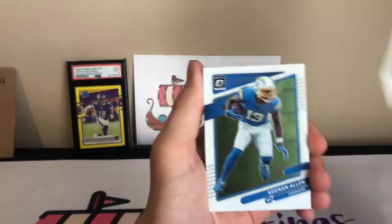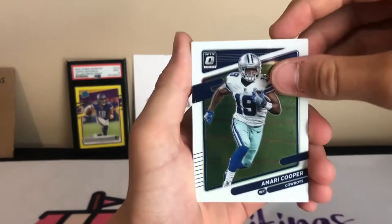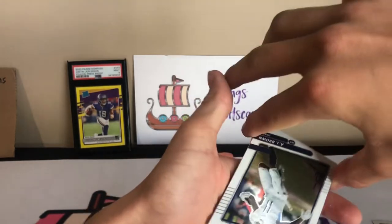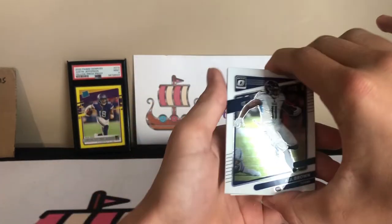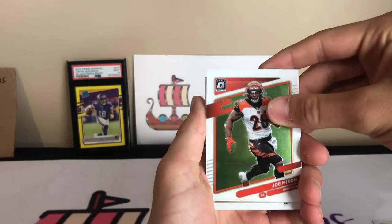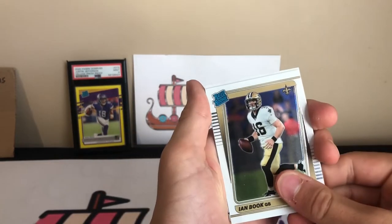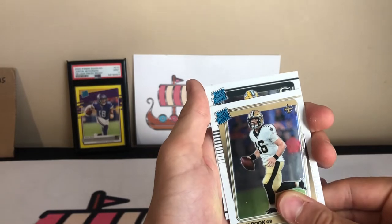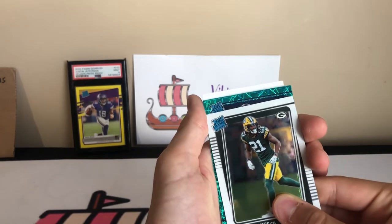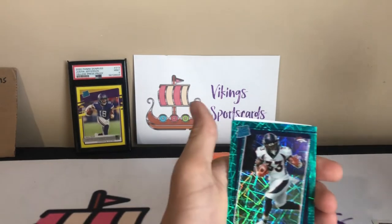We got a Barry Sanders, Keenan Allen — the base looks pretty good with Optic — Miles Gaskin, Amari Cooper, Danielle Hunter. Oh, I thought that was a redemption. We got AJ Brown, Kyler Murray, Joe Mixon. Looks like a Raiders rookie — Ian Book, not too bad. And then another Raiders rookie. Packers — Eric Stokes. Looks like we got a green velocity on maybe Devontae Williams. Not bad right there.